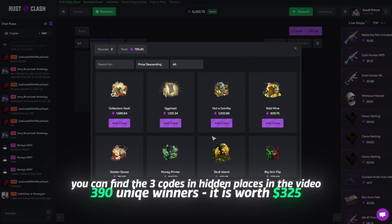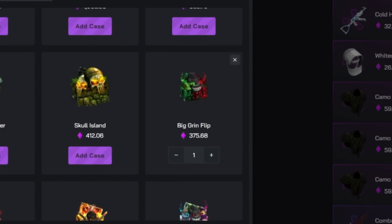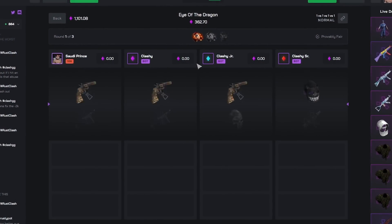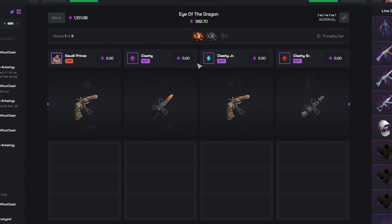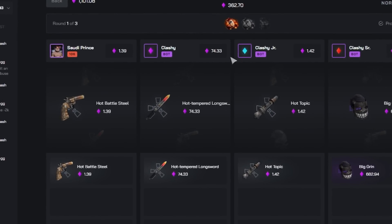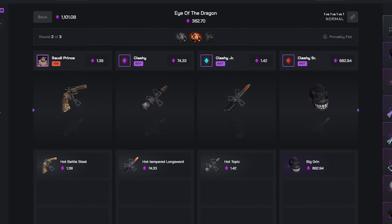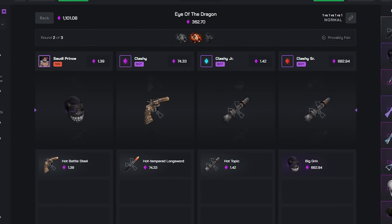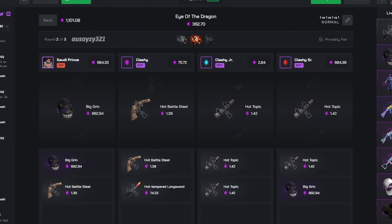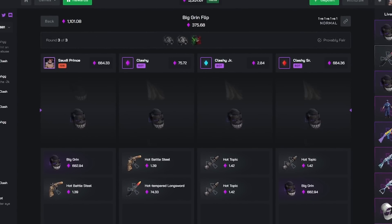I'm gonna do two Eye of the Dragons because those cases have been phenomenal. Then we'll throw in a Big Grin Flip — I'm going four players because I'm trying to get this crazy first battle of the video, 1.1k wagered. I checked their withdrawal. Oh no, that's not bad. Second case — what do we got? Oh my god, negative by literally three cents to number one, negative by three cents!